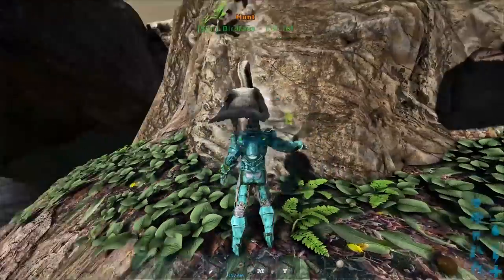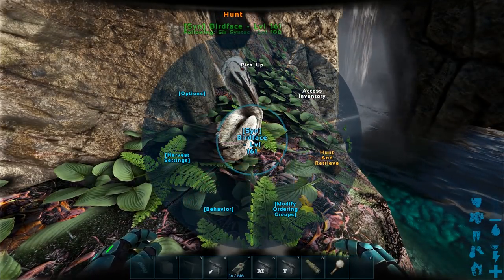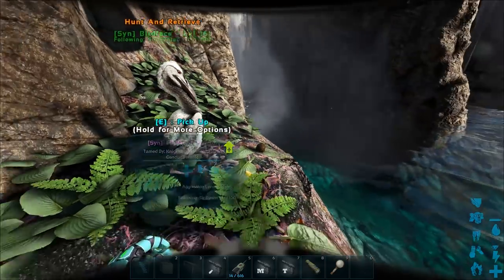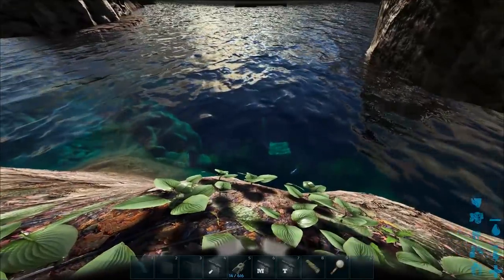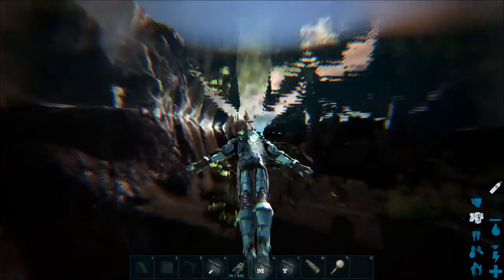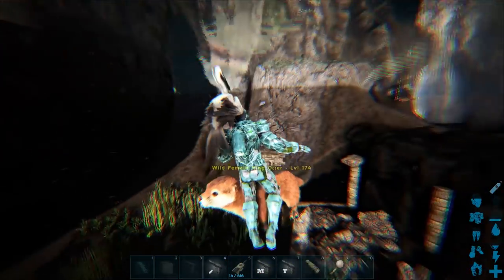We got birdface here on my shoulder. Let me check your settings - hunt and retrieve. I think you can just throw them and they'll attack whatever fish you're throwing them at. This is the otter down here - they don't look that big in the water but they really are quite big. You can actually fully ride on them.